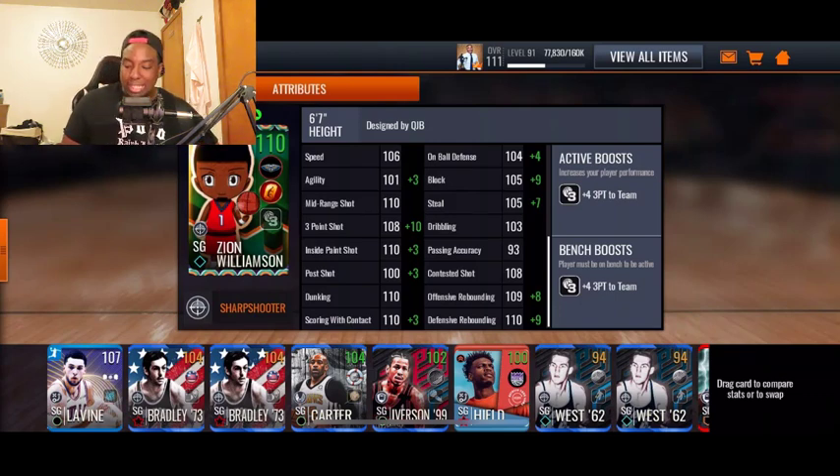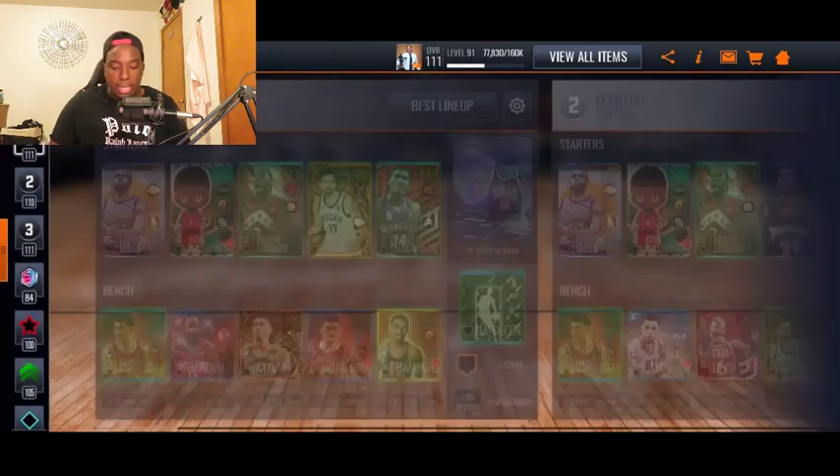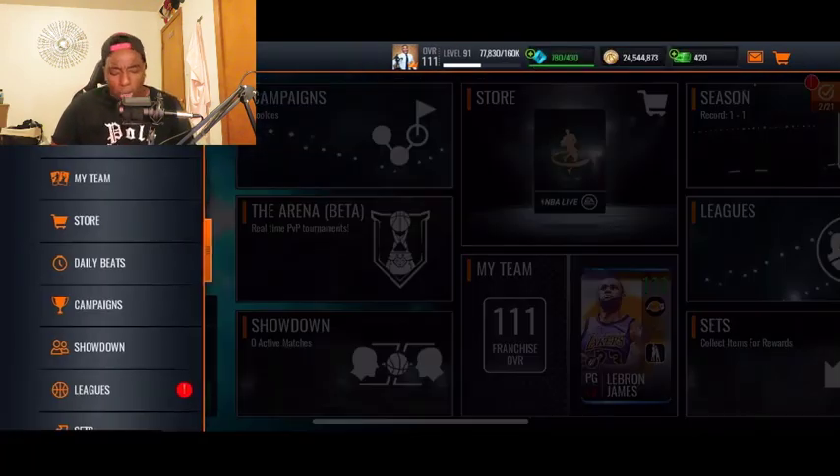On this team he is 118 three-pointer with the boost, 108 without — 113 inside paint, 110 mid-range, 103 post, 110 dunk, 113 scoring with contact, 108 on-ball, 114 block, 112 steal, 108 contested, 117 offensive and 119 defensive rebounding. He gives the team plus four three-pointer — pretty insane. I'm gonna try to get this guy on my main account. Let's take a quick look at the auction block.